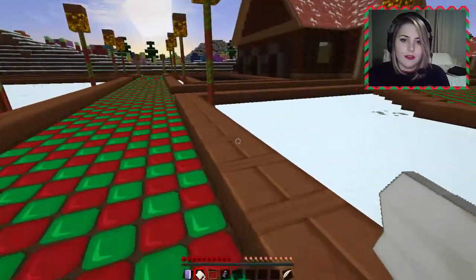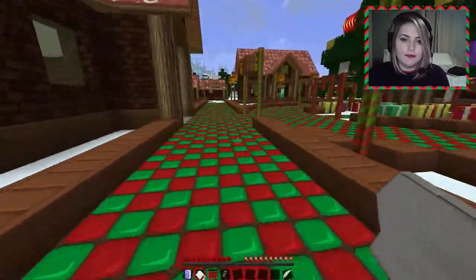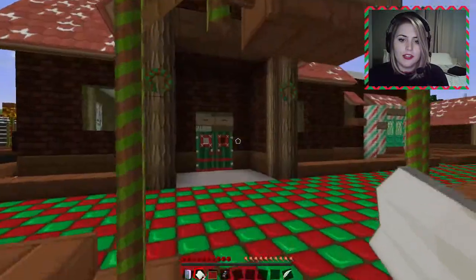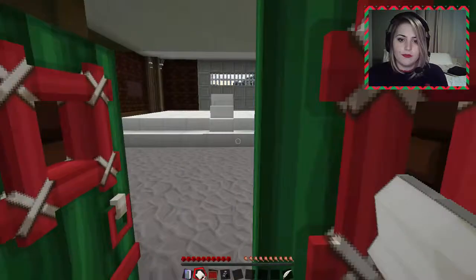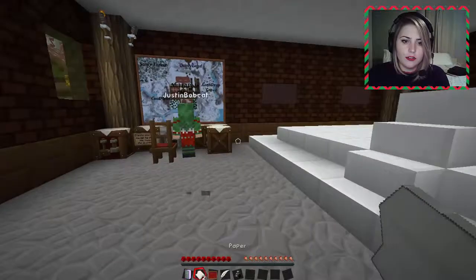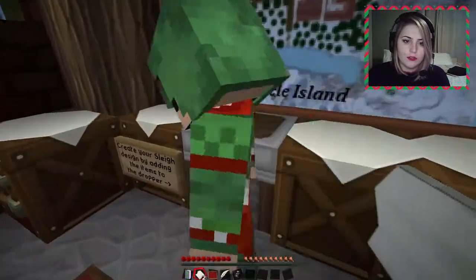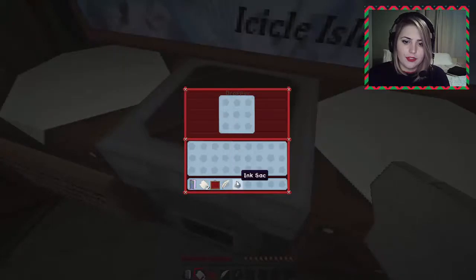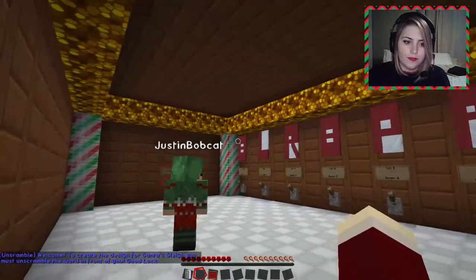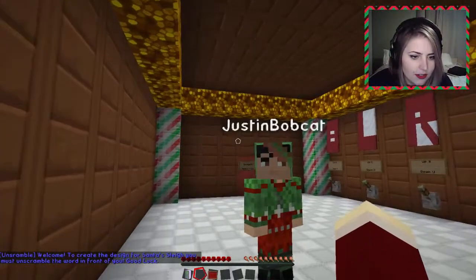We need to go to the garage now, it said. There is the garage. Slay garage. Santa, we're here to help. Create your slay design by adding the items to the dropper — right here. Look at the map. So add it to the dropper. Welcome! To create the design for Santa's sleigh, you must unscramble the word in front of you. Good luck.